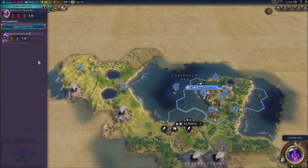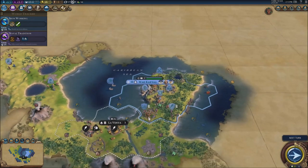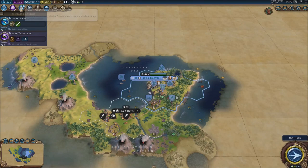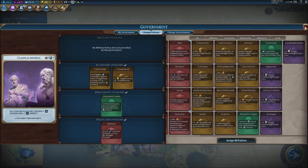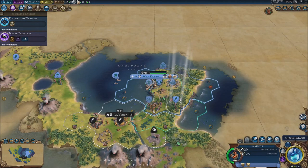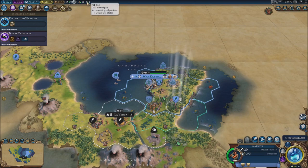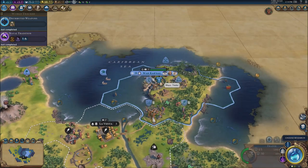Iron working is done — we got a swordsman. We also got naval tradition as a new civic, and we're going to send more envoys. Iron working means I can have swordsmen — it's an upgrade to the warrior unit. But I can't build one right now; I only get two iron per turn and I need 13 iron in total. We just need to wait a bit before upgrading.